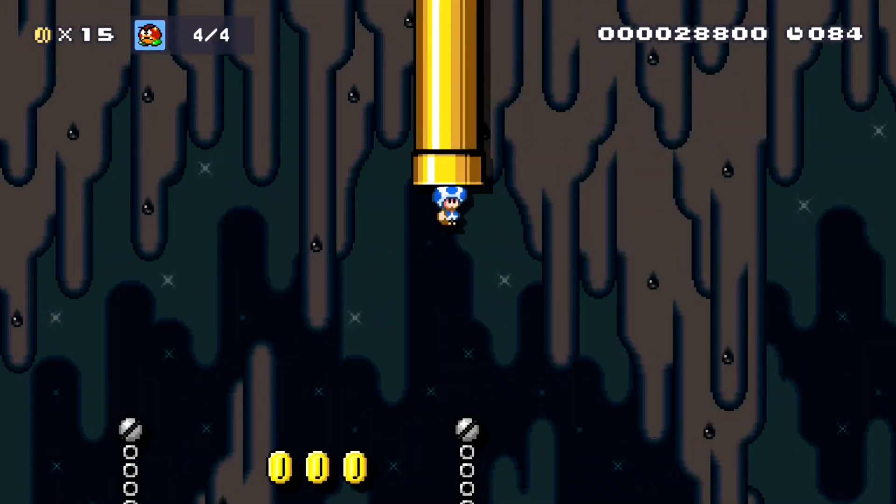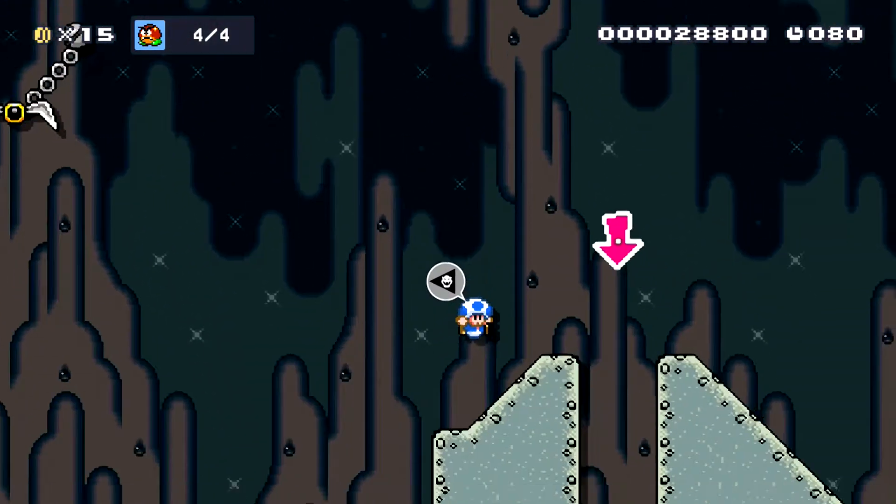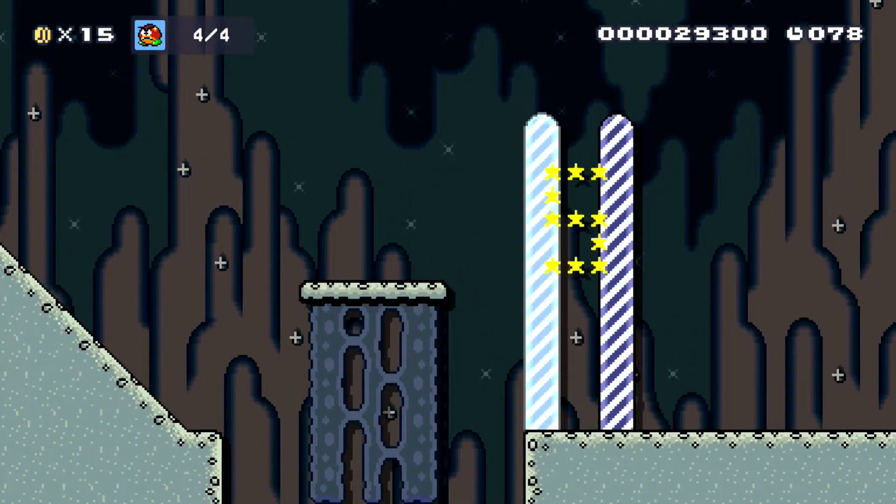And now just progress through the rest of the level. Boom. It should be done in three, two, one — and kind of a little bit late, but... All right, there we go. That's the goal of the level: beat the Galoombas and get to the end.